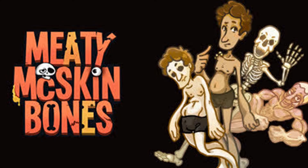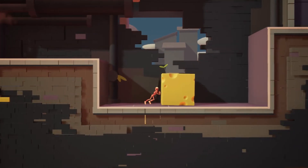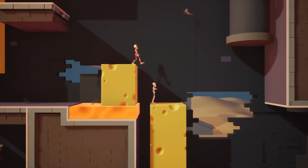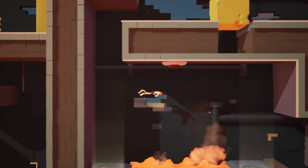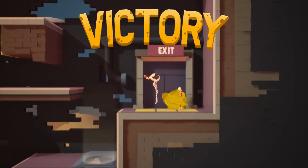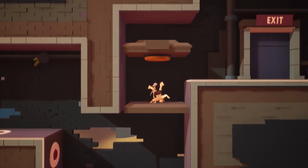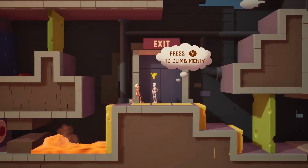With no further ado, let's get into the games. Meaty McSkin Bones is a puzzle platformer about an unfortunate man who is part of an experiment gone horribly, horribly wrong. The experiment split him into three parts — muscles, bones, and skin — and it's up to you to get all three parts together at the end of each level. In order to do that, you need to do some careful thinking and solving puzzles, as each part can do certain things that others cannot.